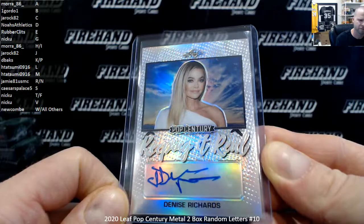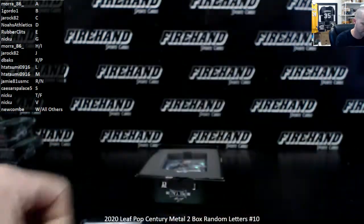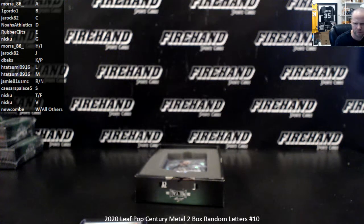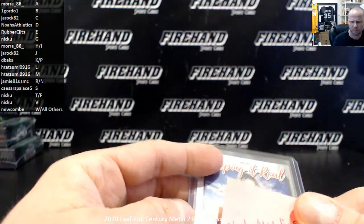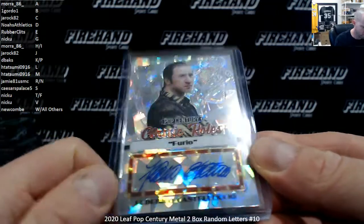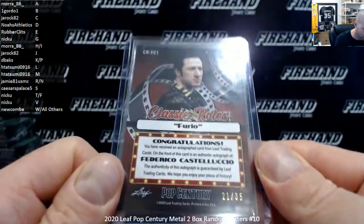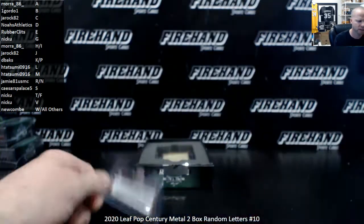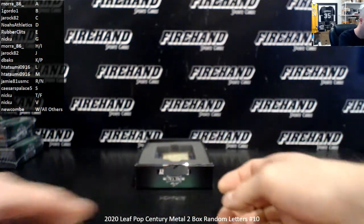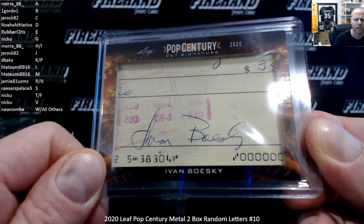Denise Richards — Noah's Athletics with D for Denise — numbered 30. Furlough. Federico Castelluccio, numbered 21 out of 35. Letter F — Nick U — T and F combo. And we got a cut signature to finish — Ivan Boski. I for Ivan, H and I combo, Mora 86.